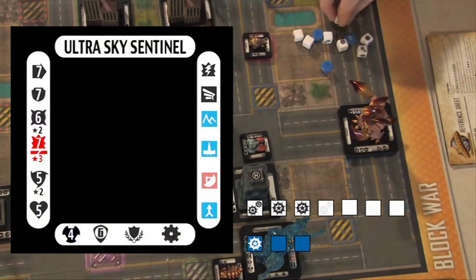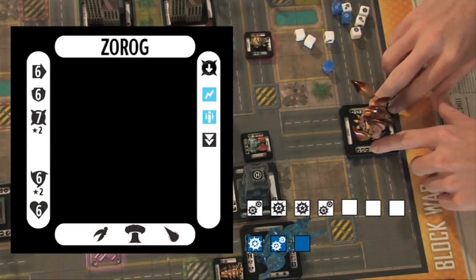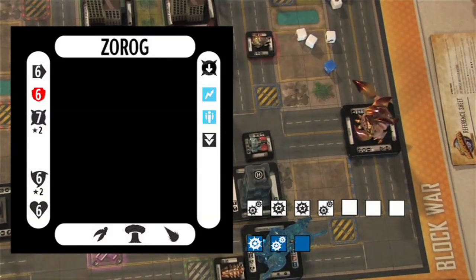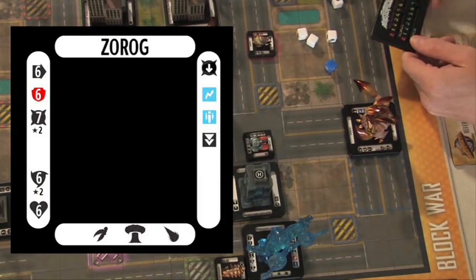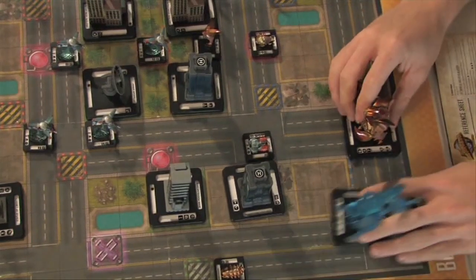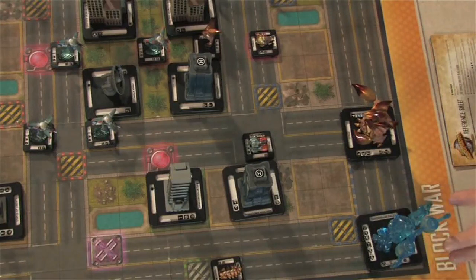Let's say the blast did hit — we roll up some dice and get 9 hits. Nine hits beats Zorog's defense of 6. Anytime I match or exceed the defense, the attack hits. He takes damage. Everything always does one damage unless otherwise stated, so Zorog takes one damage — move the health tracker from 6 to 5. Also note: if making a blast attack, you cannot do so if you're adjacent to the unit. At that point you must brawl or power attack; you need some range to blast.